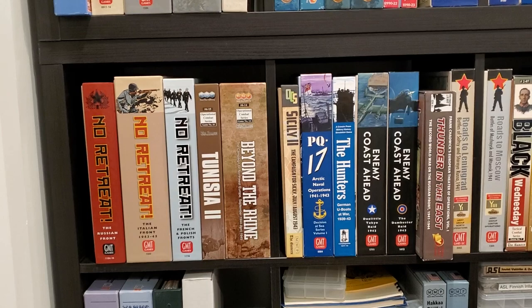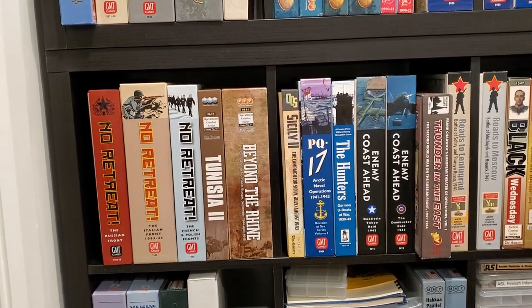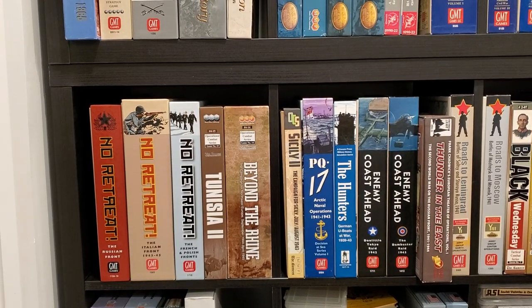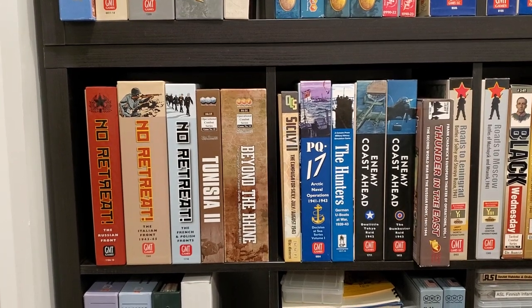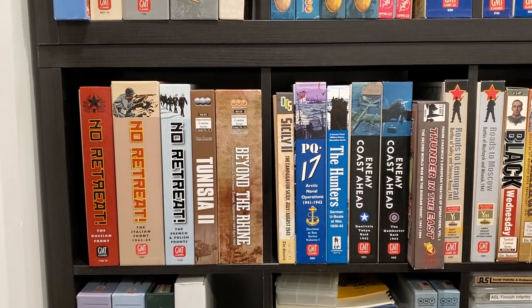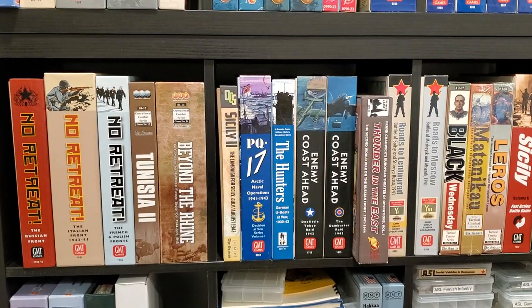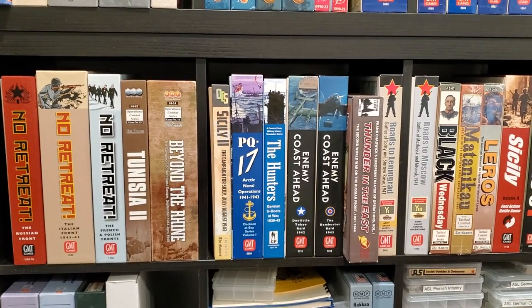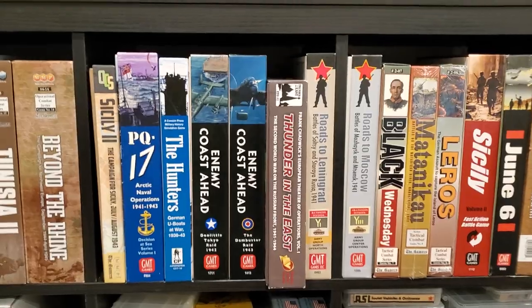We have the couple of volumes in the No Retreat series. I'm not sure why I own three games in this series because I can't make heads or tails of it — I've tried with the Russian Front one and I think there's a really good game there, I just haven't successfully figured it out yet. Here's proof that I do not actually own that many OCS games — this is three: Tunisia 2, Beyond the Rhine, and Sicily 2. I do have at least one more on order, which is Hungarian Rhapsody, currently up for pre-order.